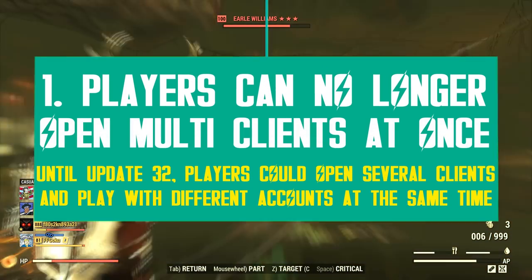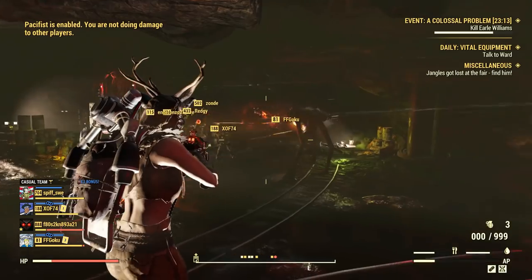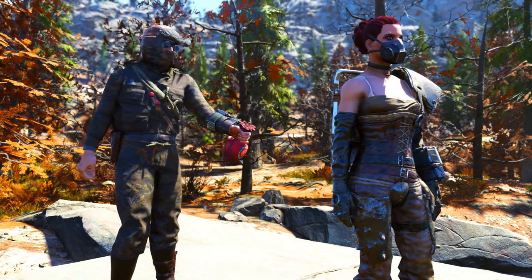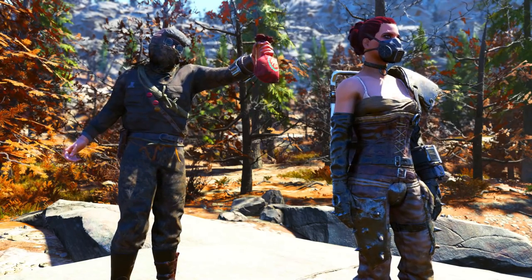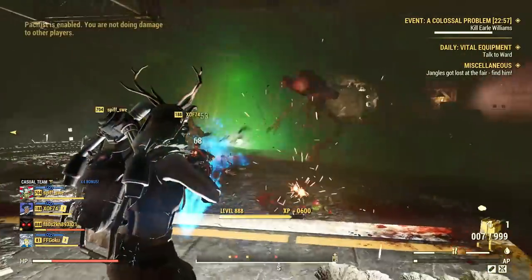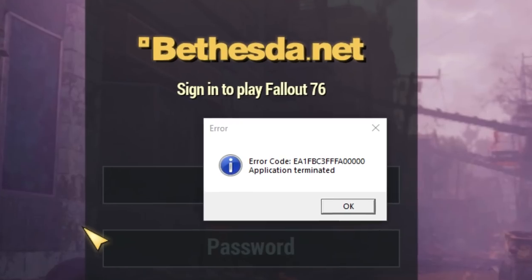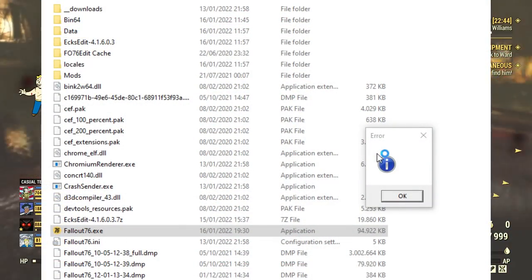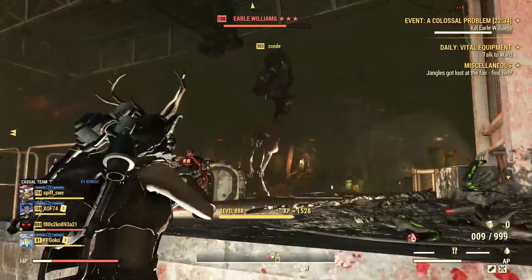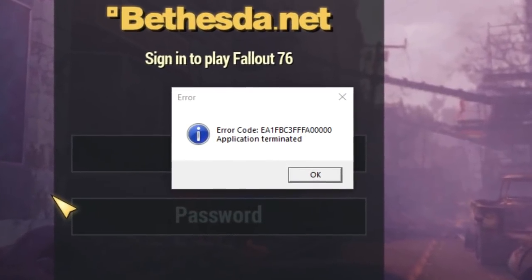Ever since the beta, Fallout 76 players could open multiple clients and play different accounts at the same time, at least on PC. Quite a few players use this option to easily trade between characters and try out different builds and play styles. But now in 2022, Bethesda is changing the way things work. With Update 33, when you attempt to open more than one client, the first one will always auto-close with a strange application terminated error. I tried opening two clients some 20 times and not one attempt was successful.